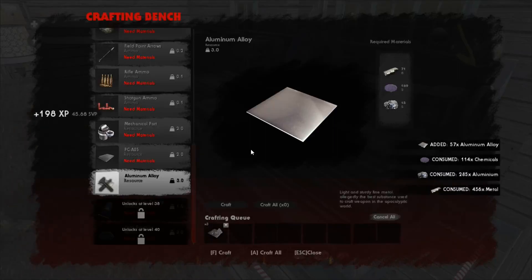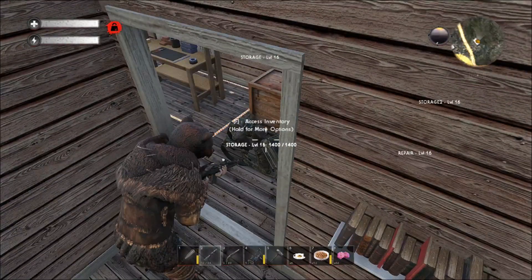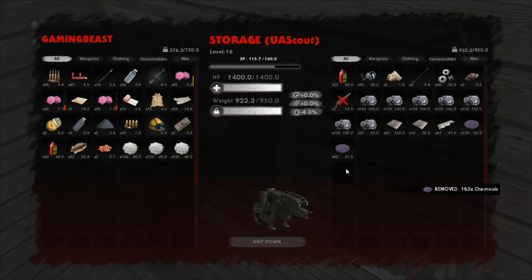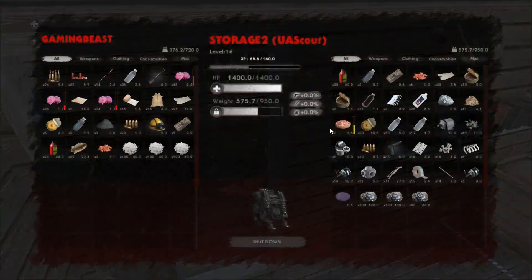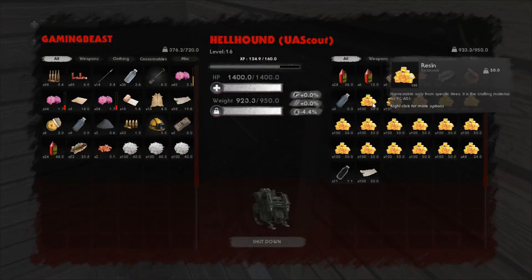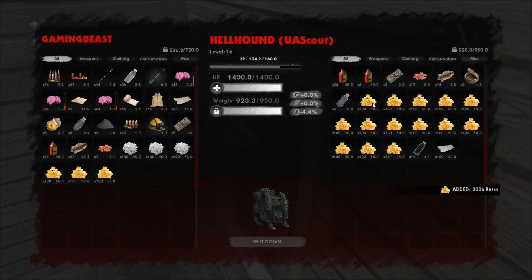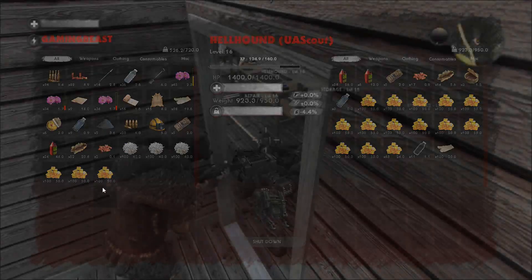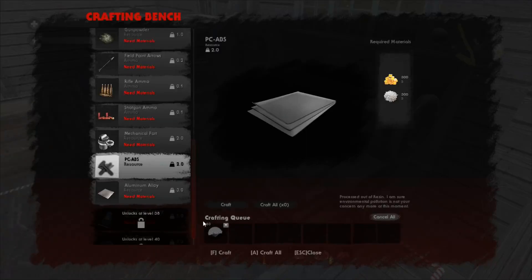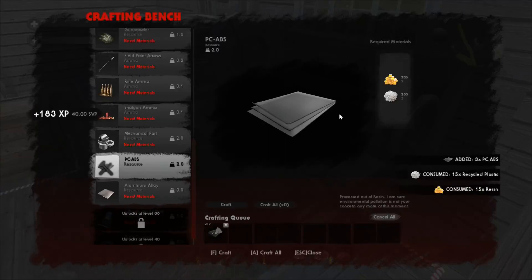Alright guys, we are just finishing up — it is burning through the materials to make this stuff. Just be aware it is very expensive. Now we can move again. We need our resin — this is 5 to 5, so we're going to grab 300. Now we should be able to make 60 PC ABS, again 3 seconds per piece. I will skip through this and catch you back when we're almost done.